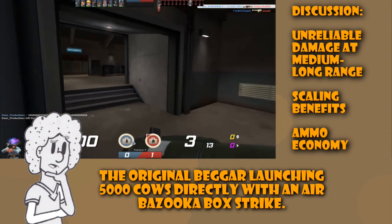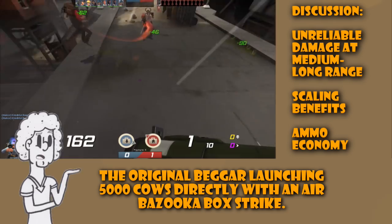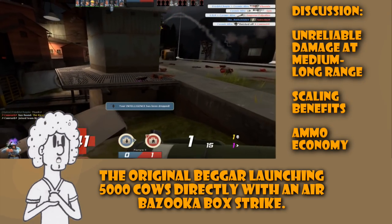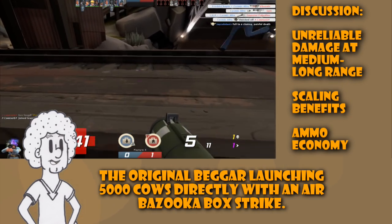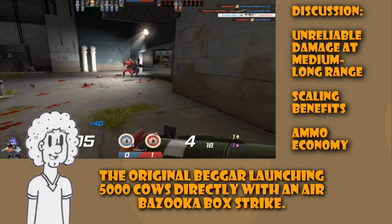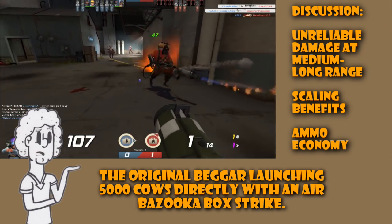What we're basically ending up with is the super hobo version of the Direct Hit — except projectiles kinda deviate and you literally cannot do damage unless you hit somebody directly. The real powerful thing here is that with the Airstrike scaling with increased clip size on kill, we get some incredible buffs. Since the ammo system is now automated, always having ammo for maximum bombardment will never be an issue. With enough kills, one could launch up to 7 Beggar's rockets at once instead of 3.